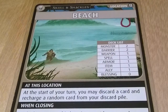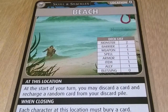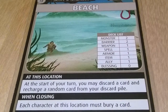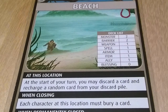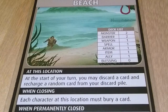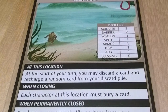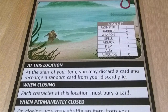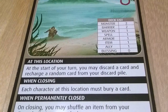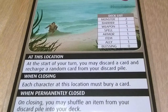The Beach has an interesting ability. At the start of your turn, you may discard a card and recharge a random card from your discard pile. This would mostly be useful if you had something in your hand you did not care about and something in your discard pile that you really did. On closing, you may shuffle an item from your discard pile into your deck. However, the When Closing effect offsets most of the benefits of the When Permanently Closed effect, in my opinion.